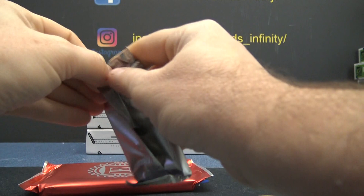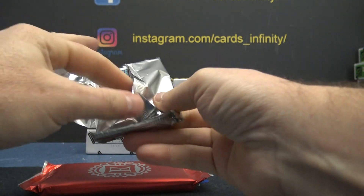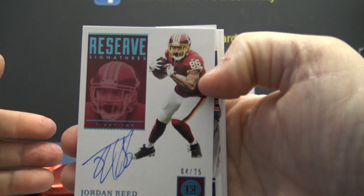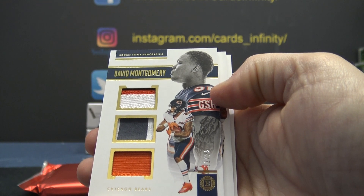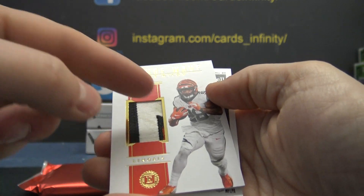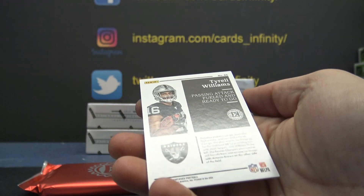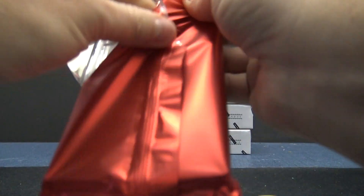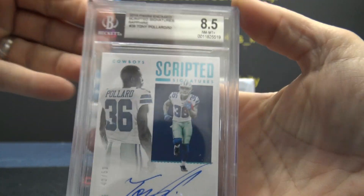Oh, we got a blue one — it's blue, short print. Blue to 25. Jordan Reed, Redskins, triple bear patch. David Montgomery, 22 of 25 — dirty patch on this one. Joe Mixon — it's got dirt on it — two of 25 for the Bengals. And Tyrell Williams.